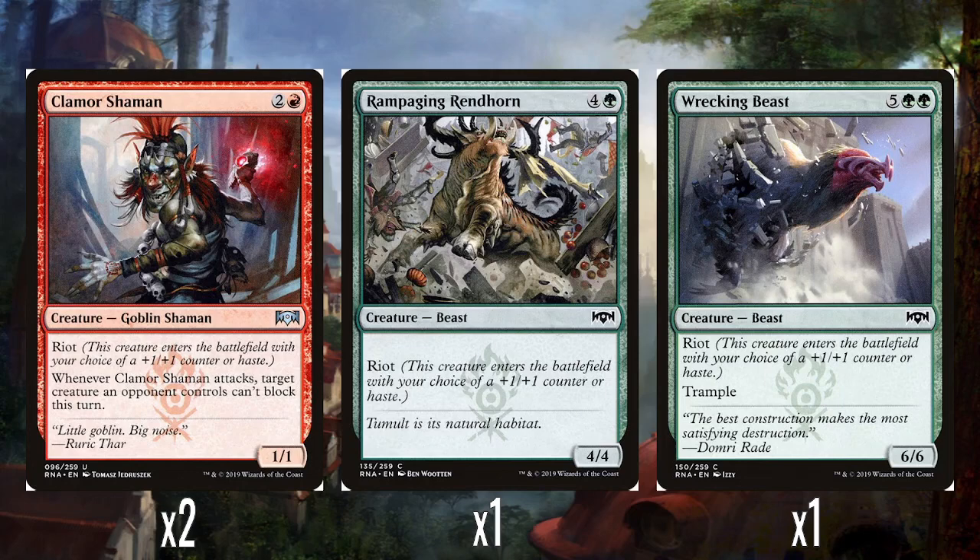A single Rampaging Rendhorn — 4 and a green for a 4/4 with Riot, so either a 5/5 or a 4/4 with haste. Both are okay for 5 mana at common. And a single Wrecking Beast — 5 and double green for a 6/6 with Riot and trample, so either a 6/6 trample with haste or a 7/7 trample. Fine at 7 mana at common, but 7 mana is tricky because there is just no ramp in this deck — you are casting this the hard way.